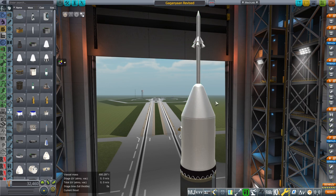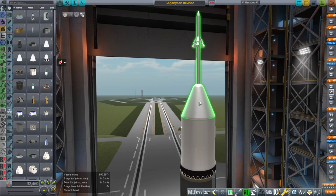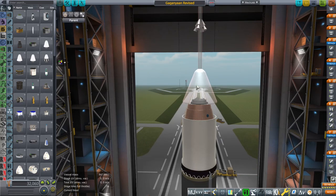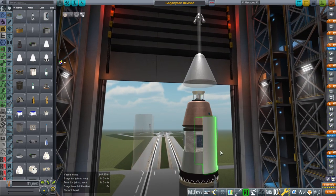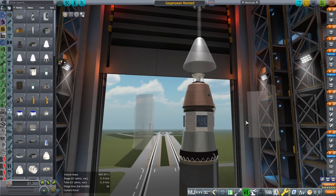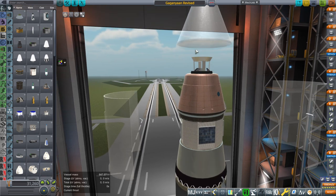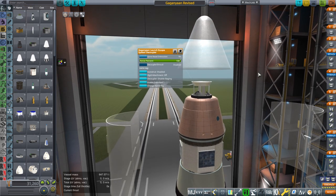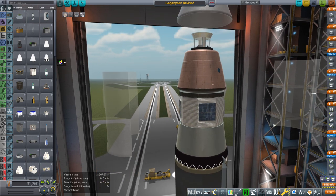First and most importantly, we had an issue with the launch escape system colliding with the vessel or not freeing itself properly. So more in line with how it's supposed to be, I've separated it out into three pieces: the upper launch escape system and then two fairings — that's really how it ought to be. I also created a custom decoupler to ensure that the launch escape system is the proper height above everything else, otherwise things will not fit properly.